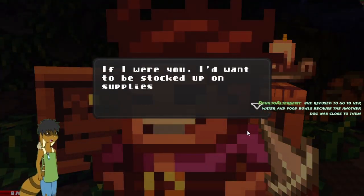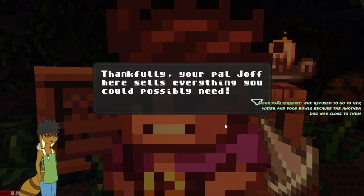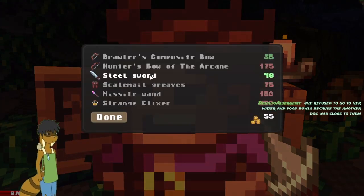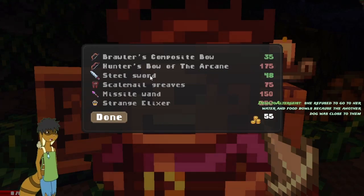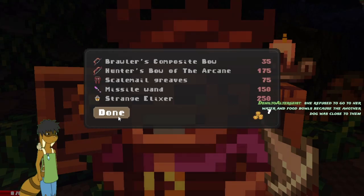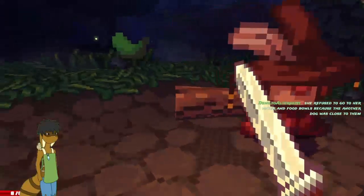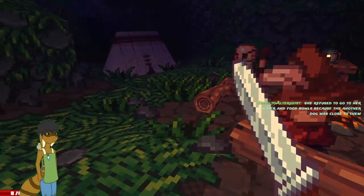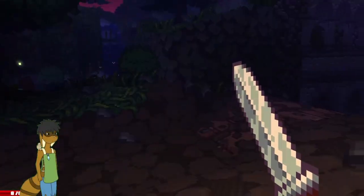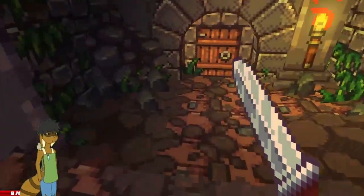Playing into those ruins, want to be stocked up on supplies. Thankfully, your pal Zoth sells everything you could possibly need. A steel sword would be nice — just to have, really. Still don't really care for swords, but hey, it's better than nothing.